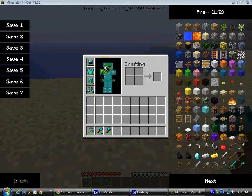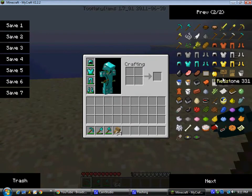Hey guys, this is Harry Animation and today I'm going to show you how to build a couch or a bench on Minecraft. Remember how we built the chair with wooden stairs? We're going to need that again. And we're going to need two signs again.